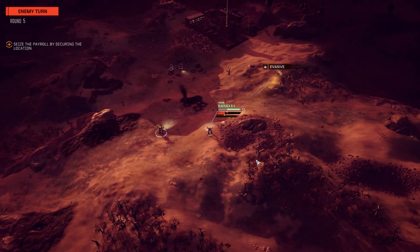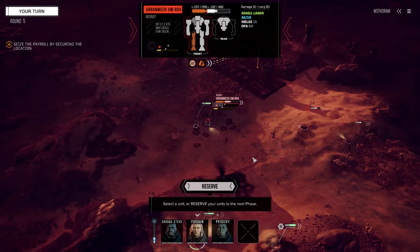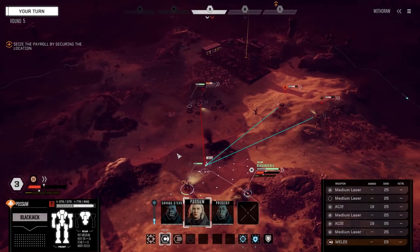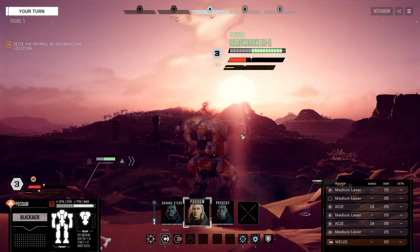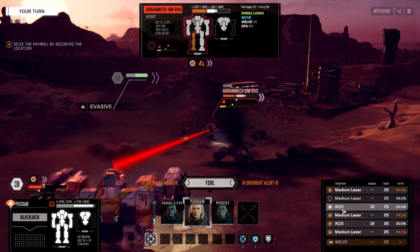That MASC and that fusion core work well together. He's got about the same range as before - it's slightly lower but overall it's still about the same movement. And I've got better use for that double heatsink kit. All right Possum, let's take out that mech. We've got to get rid of this guy.